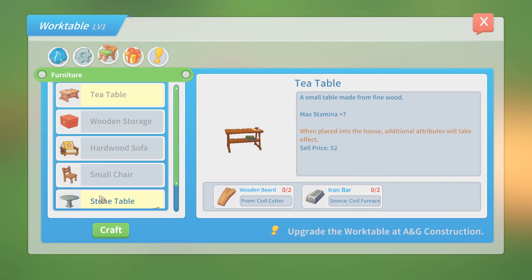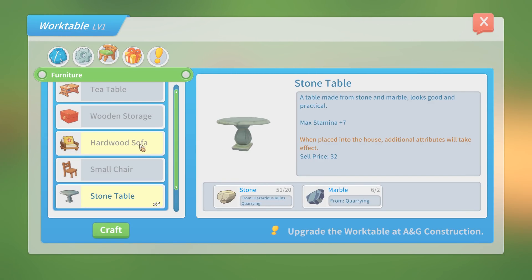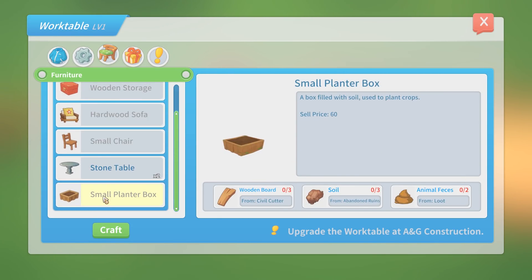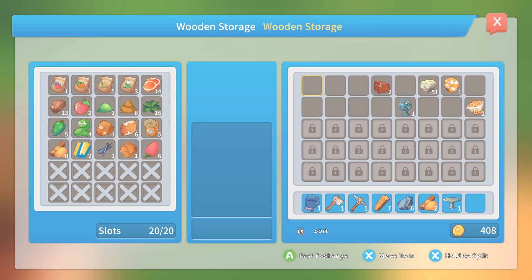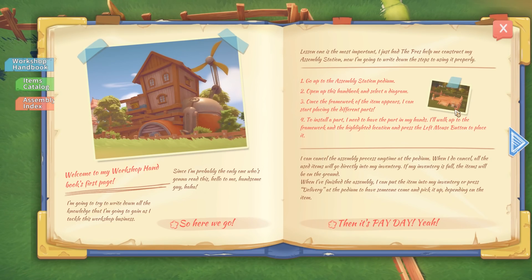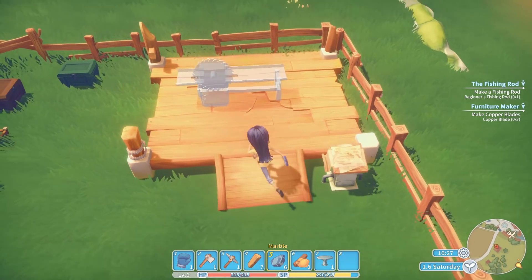Let's make the stone table — craft that, and framed, thank you. What's the sofa cost? Cloth and cotton, right? Small planter box we obviously need to make — do we have enough soil? We do. So we just need to make the civil cutter. Five stone bricks and two copper blades are what we're going to need for that. We could totally do that.